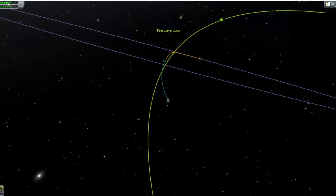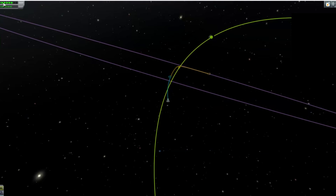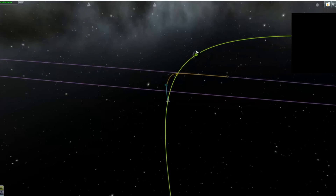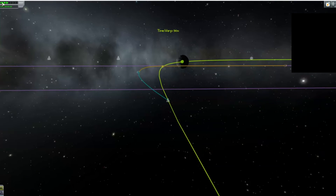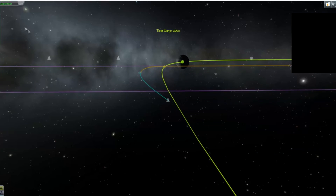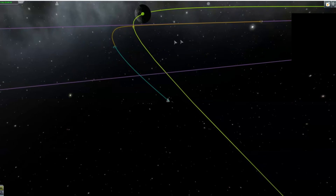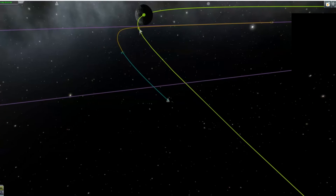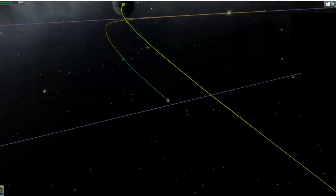Looking at my rocket, I don't have anything to land with — I just have a parachute. And I found out that parachutes don't work in space. But look how close that is — that is very close. I'm still baffled that I got this close in the first place.